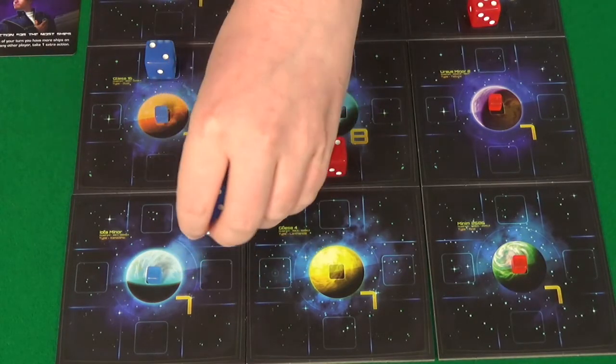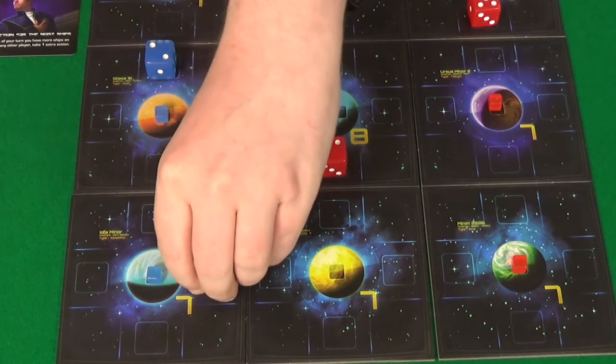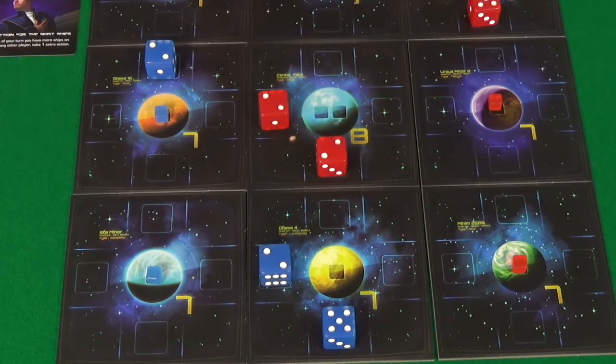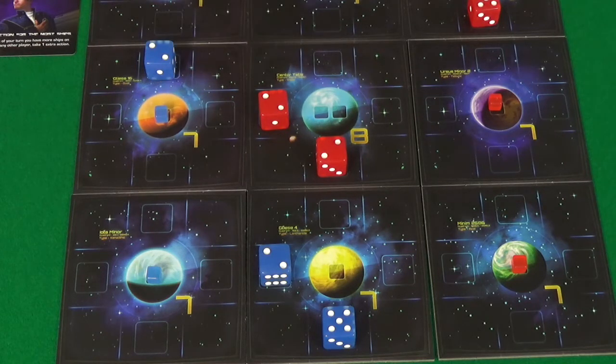With those 2 actions, I'm going to pick this up, go 1, 2, and drop it off there. I've got 1 action left, which is unfortunately not enough to place my final cube, and not enough to reach for an attack. But I think I'm going to do a reconfigure on this ship — it's kind of off on its own now.